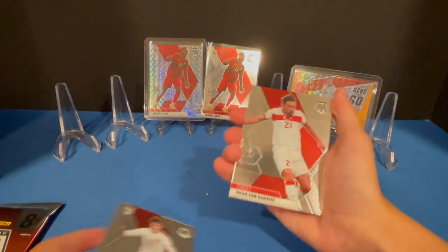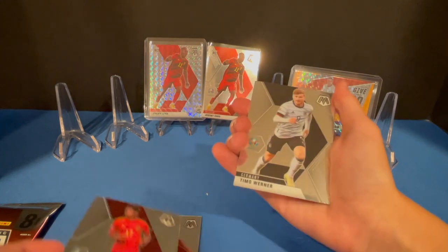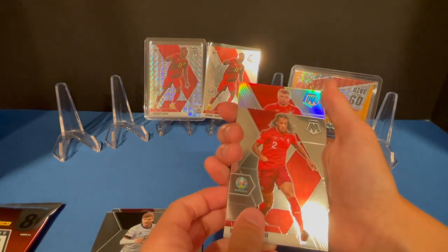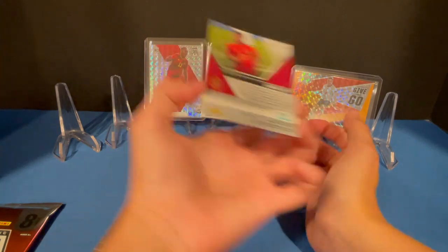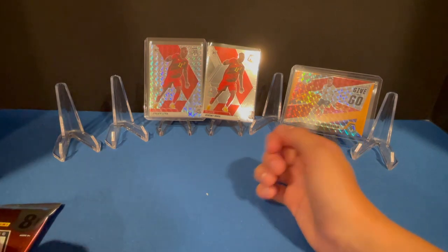He's got a silver. Ansu Fati. Timo Horner. Kevin. Stefan again, from North Macedonia. Oh, there we go — that's a nice card. Not a rookie, but it's nice.